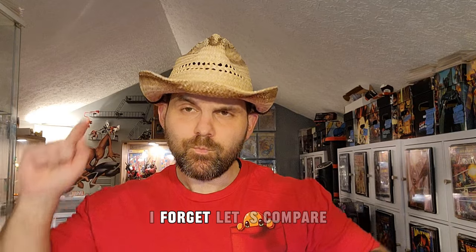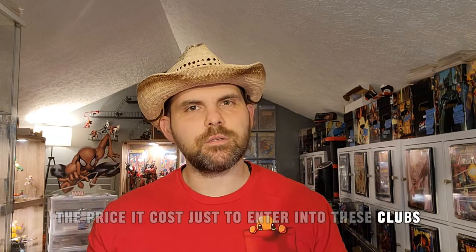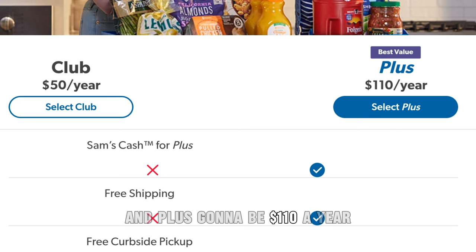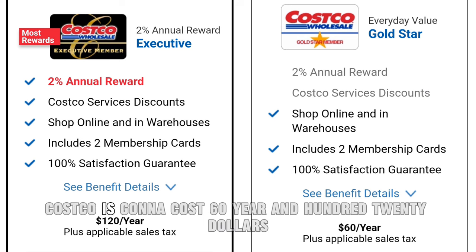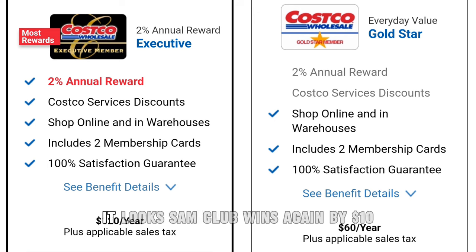The next round compares the cost just to enter these clubs. Sam's Club costs $50 a year for a standard membership and $110 for a higher tier. Costco costs $60 a year and $120 for their executive membership. So Sam's Club wins again by $10 in both tiers — another ding for Sam's Club.